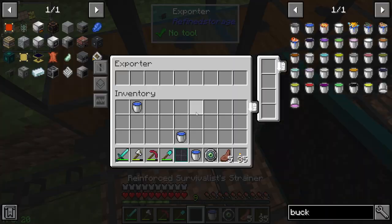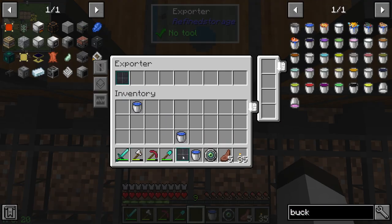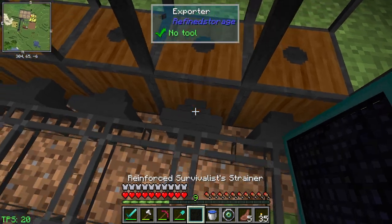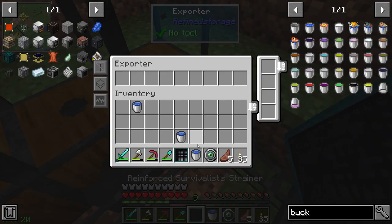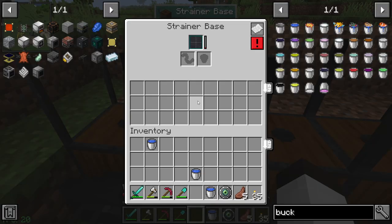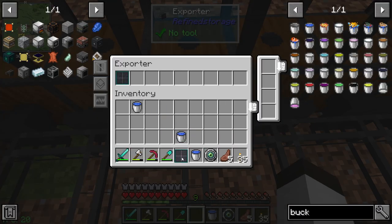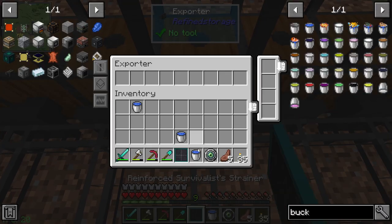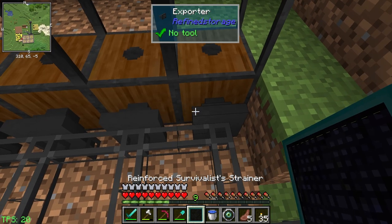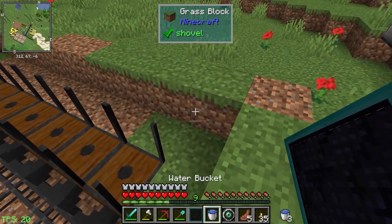This will tell it to put the Reinforced Survivalist Strainers onto the strainer bases. That way when we have a bunch of these in our storage system it will export them when needed. Obviously I know I missed one on the first spot - all you people will tell me 'you missed one.' This will put them right there, and then we just fill this up with water and it should be ready to go. Then we just have to make the strainers and it will be fully functional. Hopefully we'll get amethysts, which will make Niotic Crystals, which will make what we need for the next solar panel.